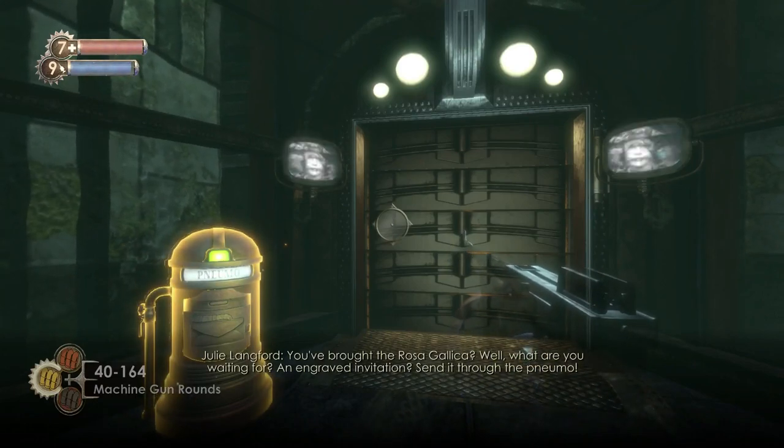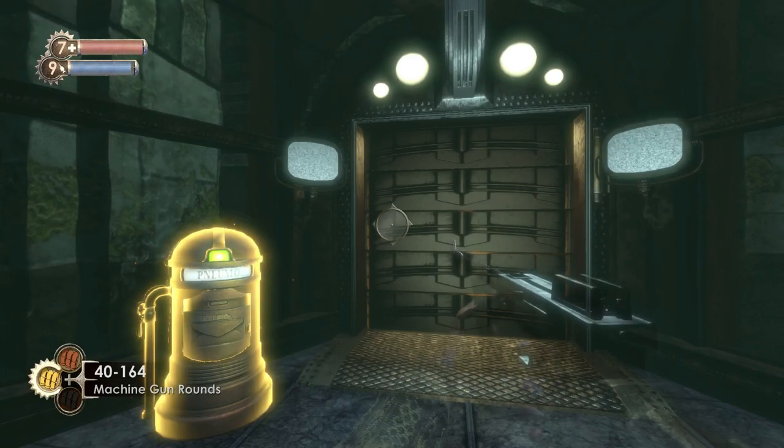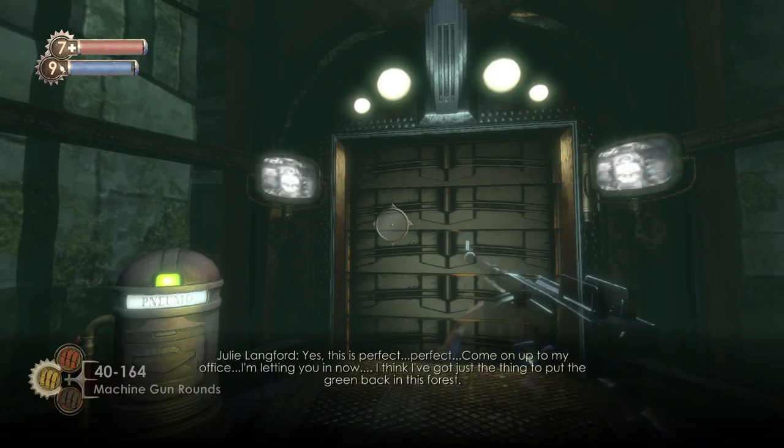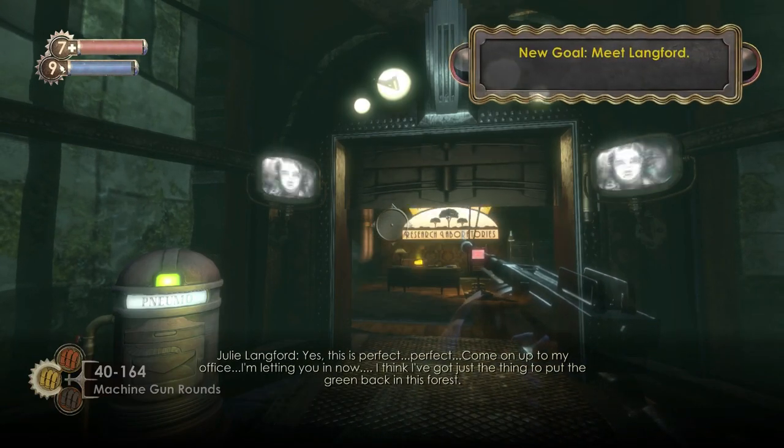She's going to talk — when it turns yellow you can put the rose in. There we go. She will say, 'Oh, this is smashing,' and then she will let us in. And you can see, obviously, there's a tonic on the table there directly ahead of us — there are quite a few things we're going to pick up here.